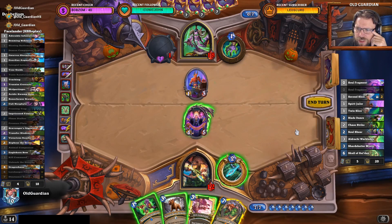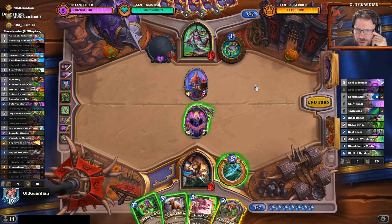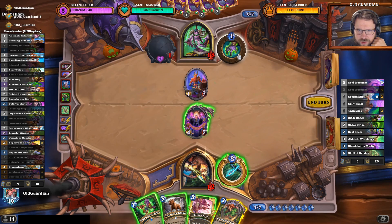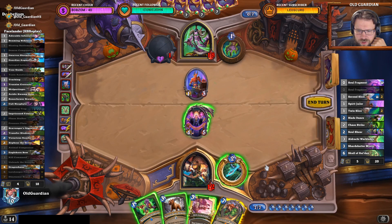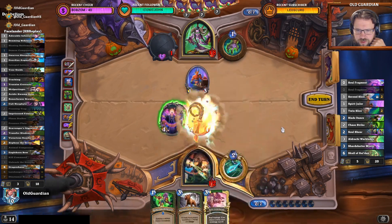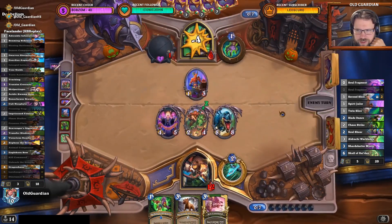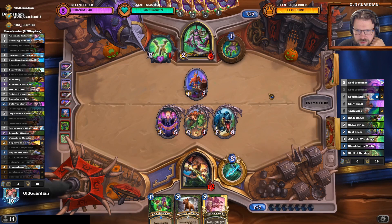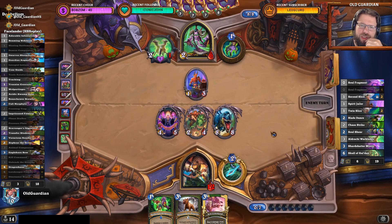That's what I'm concerned about — Demon Hunter could have lethal next turn. Is that one damage going to matter? I've already seen all the slices. There's one discounted card left. So let's say there's going to be five damage — six, seven, eight, nine — plus four. I don't think that one damage is going to matter, there's no position where that matters. So I'm just going face here. I've already seen one Blade Dance, I've seen all the slices.